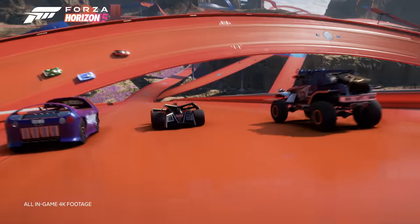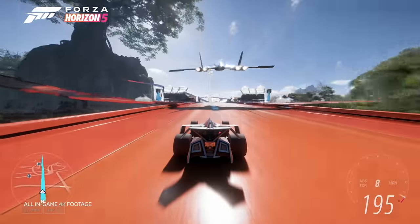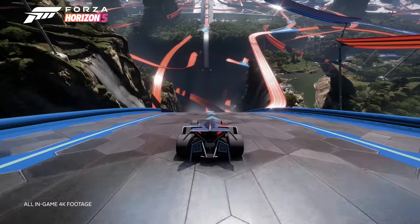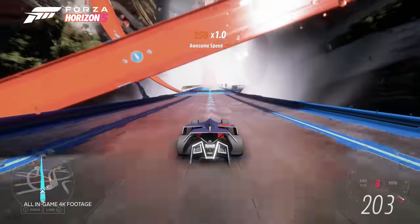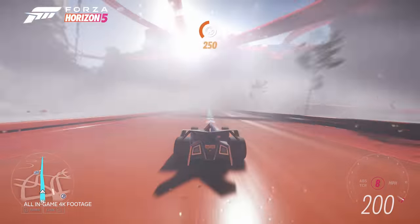I'm wondering if you can tell us a little bit more about what to expect being in the clouds of Mexico this time. You travel to the clouds above Mexico to visit the Hot Wheels Park, which is comprised of over 200 kilometers of the fastest, most extreme tracks yet. Once there, you'll join the Hot Wheels Academy and set out to take on Forza Horizon's most extreme racing yet and prove yourself a Hot Wheels legend.